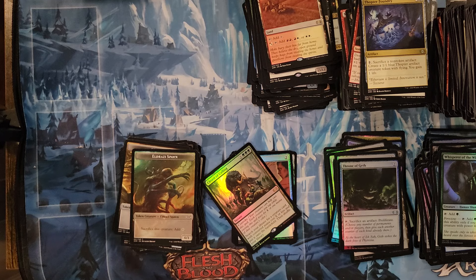We didn't get Force of Will. We did hit Doubling Season. No Mox Opal, no Chrome Mox. Sword of Body and Mind — I think we got that one. Jace is $16, $13. Snaring Bridge is actually $10 — that's not horrible. Scarab God is only $11. Worm Coil Engine is $8.